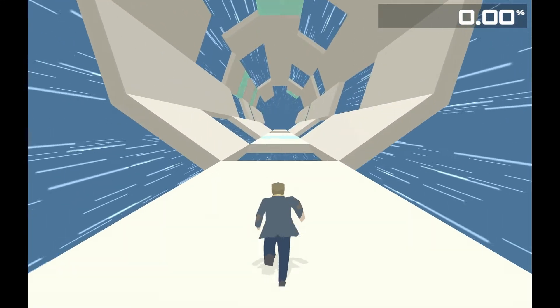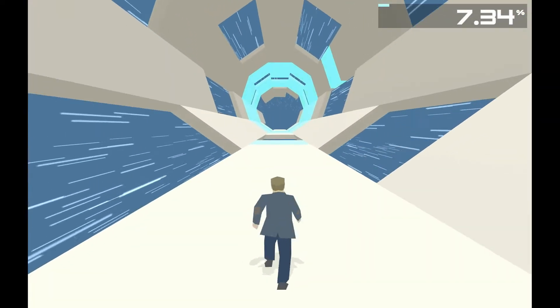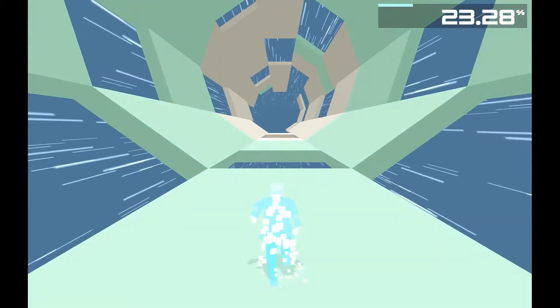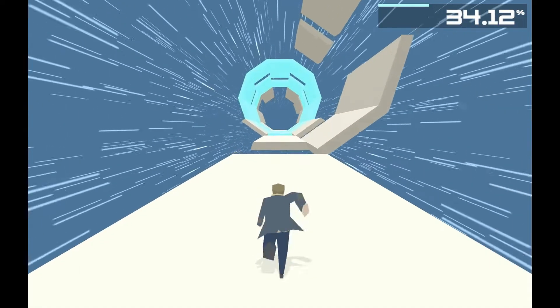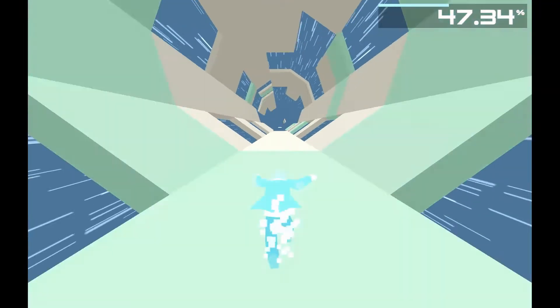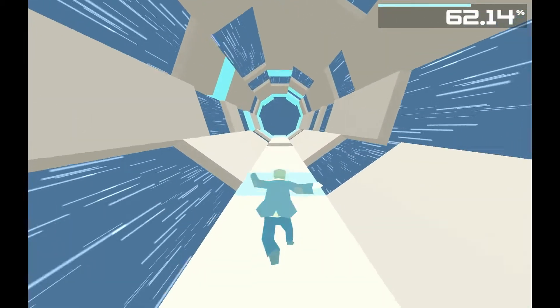You just go left, right, and forward, and you have to pick up enough of this blue stuff here to get to 100%, and when you reach 100% the level is marked complete. But as you pick up more and more of this blue stuff — let's call it energy — your speed goes up, and that's where it all gets a little tricky.